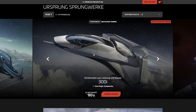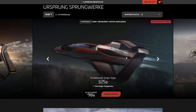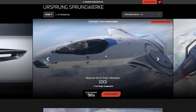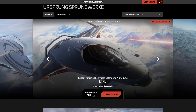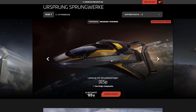Dann haben wir die etwas größeren Schwestern: die 300i, die 315p, die 325a und die 350r. Das ist der Racer, dann Kampfversion, Fracht- und Exploration-Version, und die Standardausführung. Die sind einen Ticken größer, ein bisschen luxuriöser, haben mehr Fähigkeiten. Mein persönlicher Tipp: schaut euch den Preisunterschied an – 50$ für die 100i und 60$ für die 300i. Meine persönliche Meinung: ignoriert die 100er-Reihe. Den 10er mehr habt ihr auch noch, und dann würde ich gleich auf die größte Version gehen. Gerade die Explorer ist sehr interessant – die hat einen Traktorstrahl vorne und ein bisschen mehr Frachtraum.